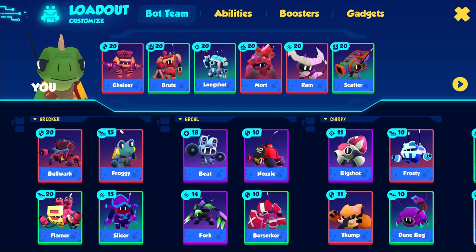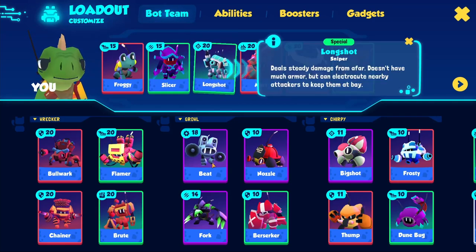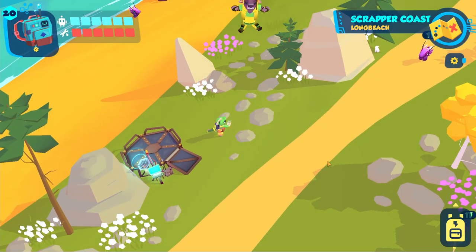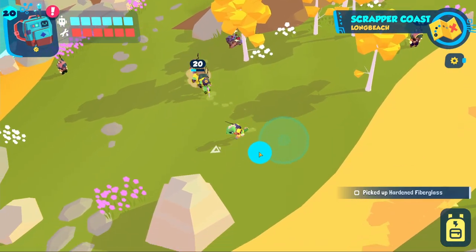You put your best bots on your recruits. You yourself get whatever bots are left. You go to the zone and summon your recruits. You let them defeat wild bots and bandits for easy scrap.